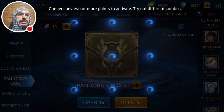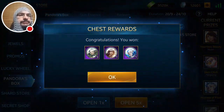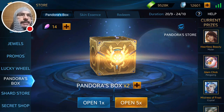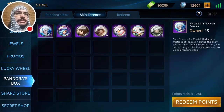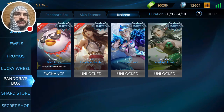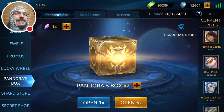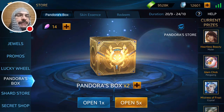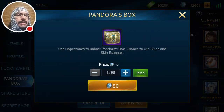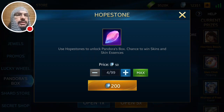This will be number 10 on the times-five — come on Glam Chick. No Glam Chick. I still need Glam Chick, just double checking. I pulled another Red Riding Wolf — I missed getting the skin but let's just keep trying. We'll go ahead and buy another 25 boxes and Hope Stones.